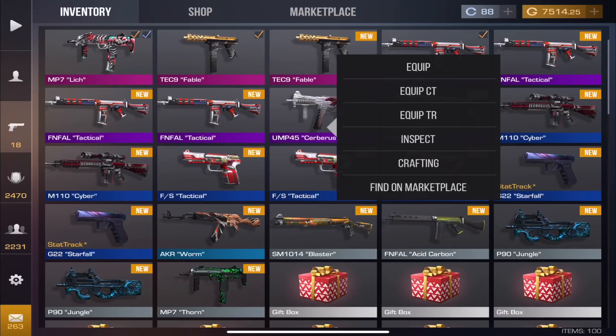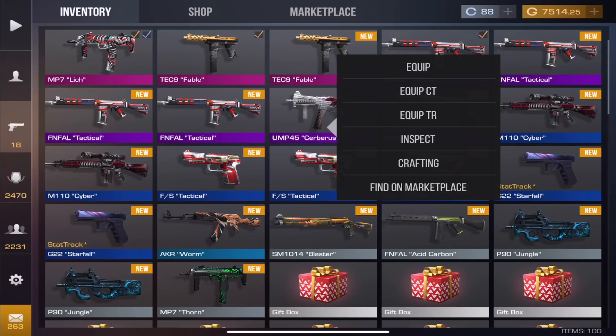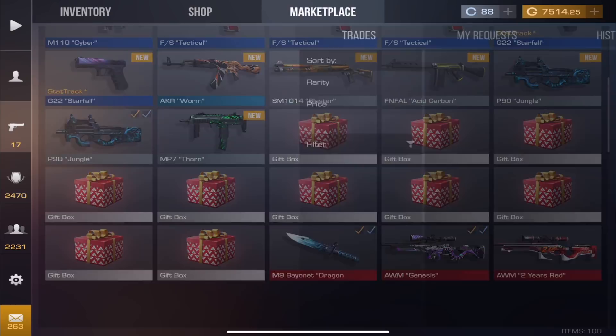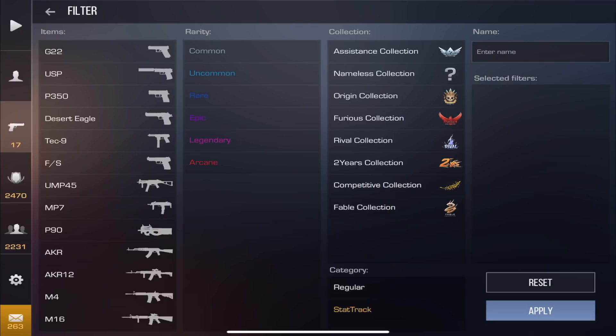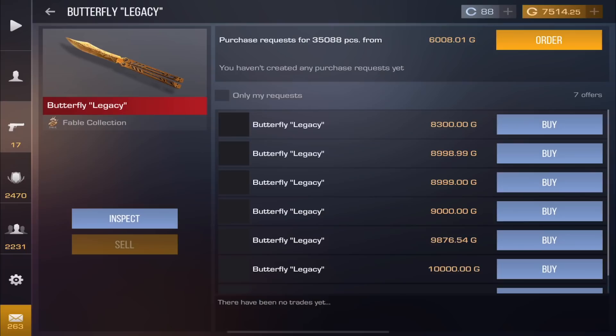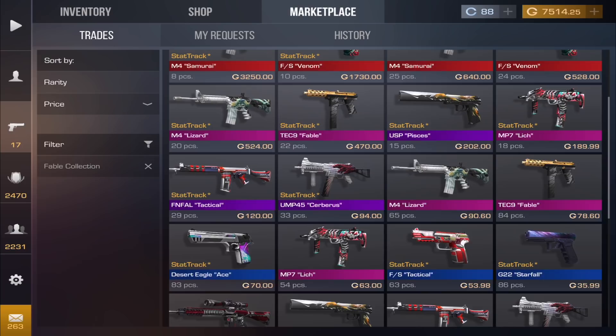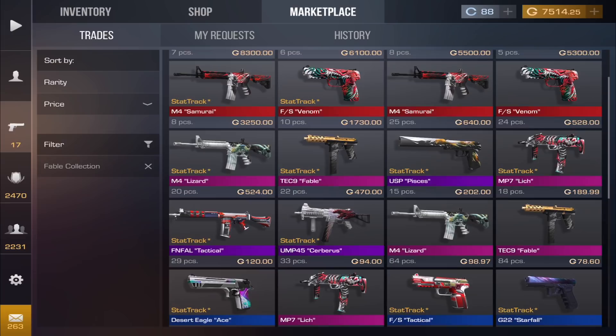Let's equip the skins. Checking the marketplace: the M4 Lizard and that butterfly knife — wow, they're expensive. The butterfly knife is the most expensive one; hopefully the price drops. The M4 Lizard is 100 gold — not bad; we're definitely picking one up. The stat-track version is selling for 500 gold right now. We'll wait for prices to drop.